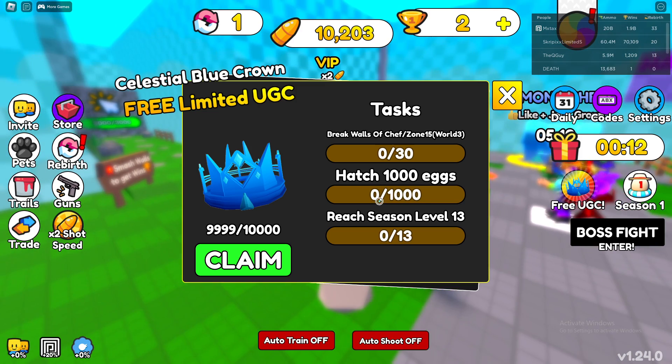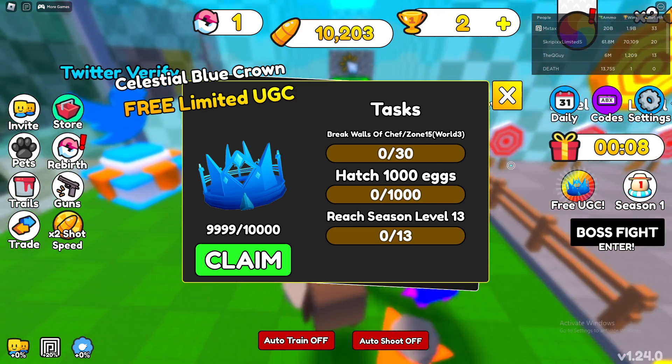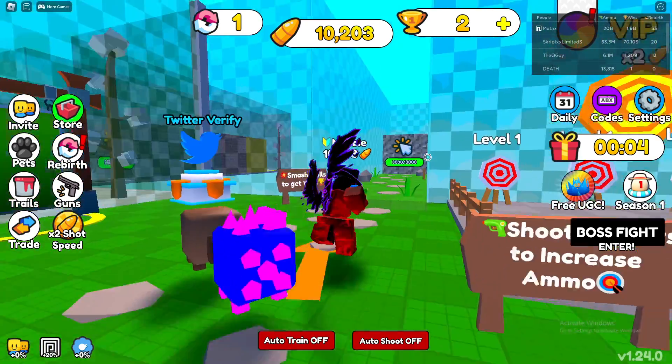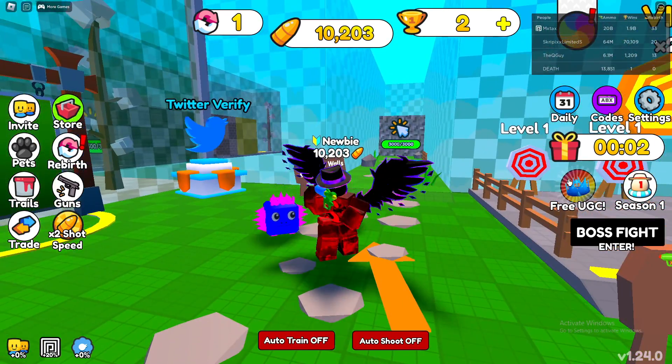Then you have to hatch 1000 eggs, which you'll probably get partially done while you're trying to get to World 3. And then you also have to reach Season Level 13. As you can see next to the UGC icon, there's a Season 1 icon.